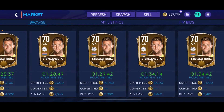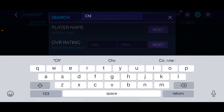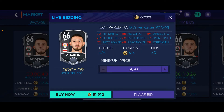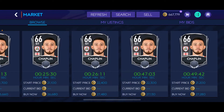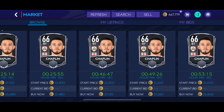Next, for your striker position you're gonna be using Chaplin — he is from England. You can use this Chaplin and just level him up. He goes for less than 20,000 coins; you can snipe him for about that price.